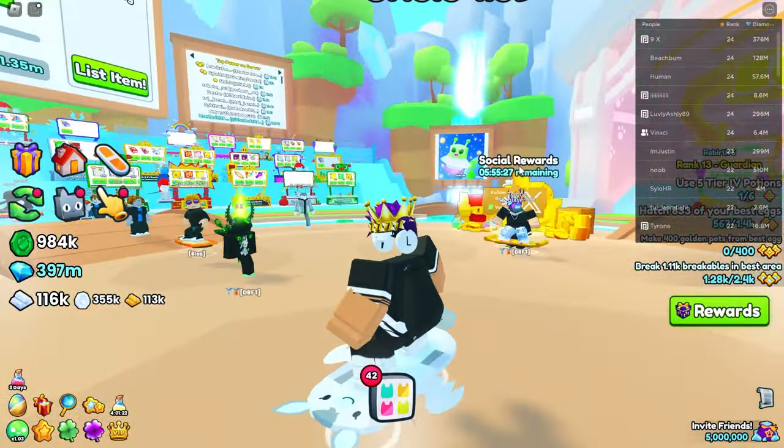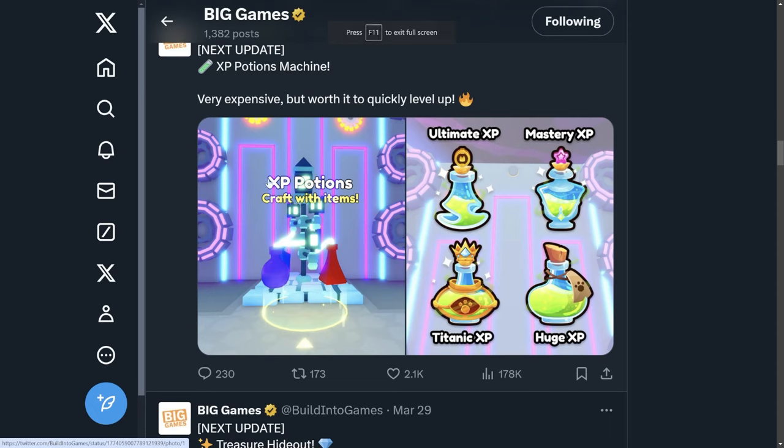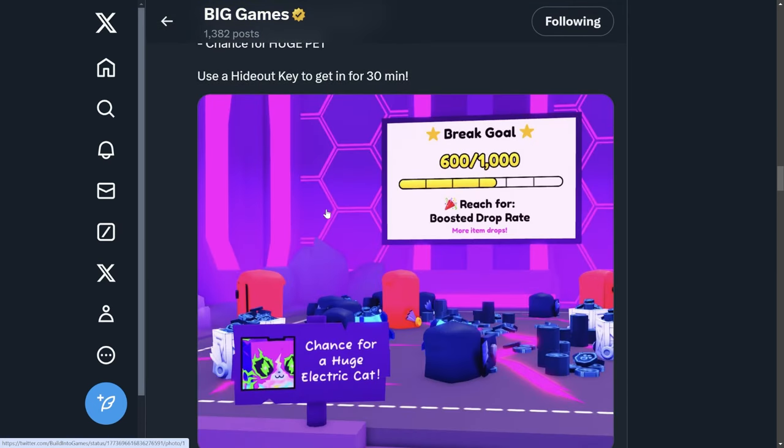There were other leaks on their Twitter too — XP potions where you can craft different items, including ultimate mastery, titanic XP, and huge XP. The main ones I'm excited about are mastery and titanic/huge XP, since those let you level up your huge and titanic pet to deal more damage and get more charm slots. Mastery XP is going to be really nice if it actually gives a lot of mastery — could be very op.